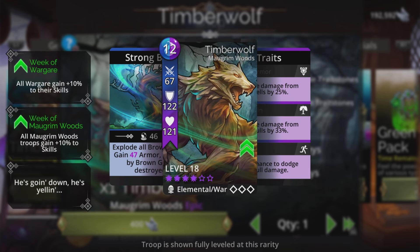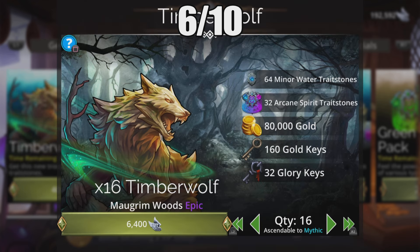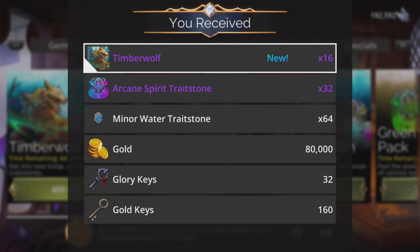Not bad. I'm going to give Timberwolf somewhere between 5 and 6 out of 10. I think I'm going to give it the benefit of the doubt and say 6 out of 10, considering it is an epic and only uses 12 mana. Not bad at all. Always grab these things, though. Get them up to mythic level if you can, and it's going to give you another troop to take up to level 20, which is going to affect your power level kingdoms eventually.